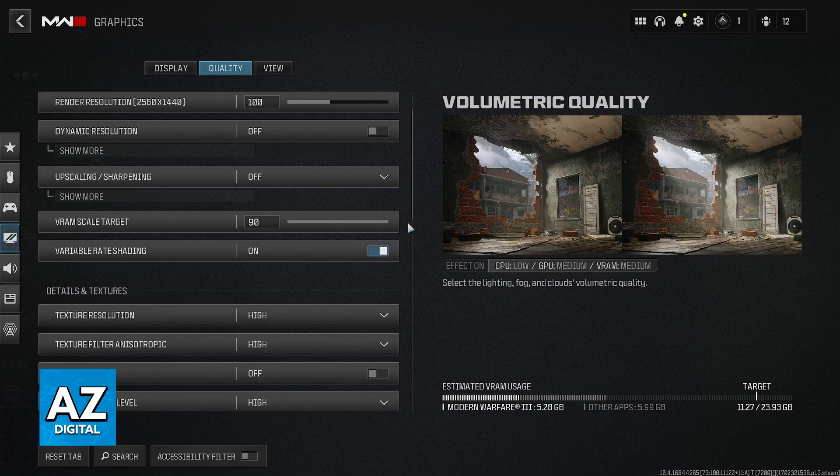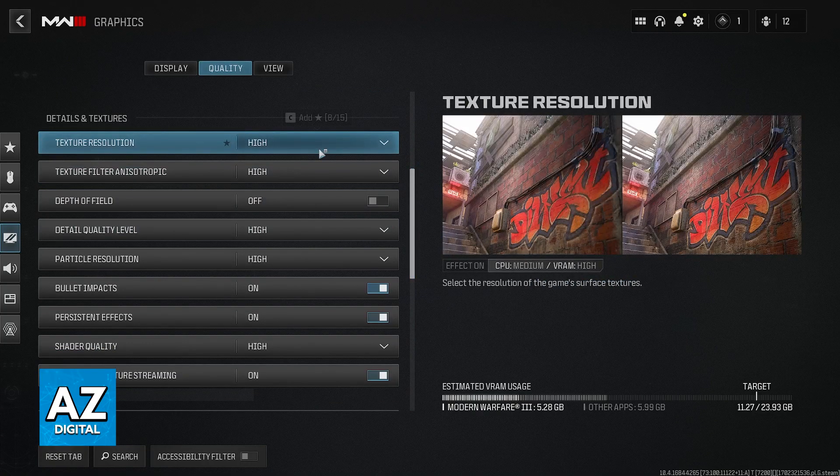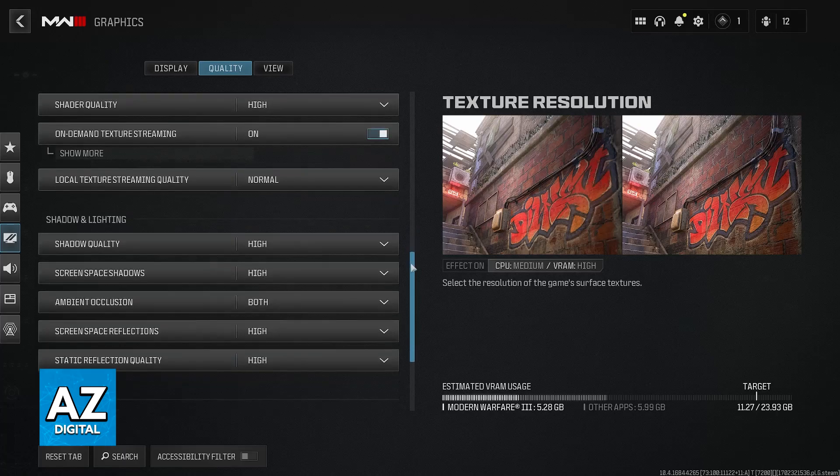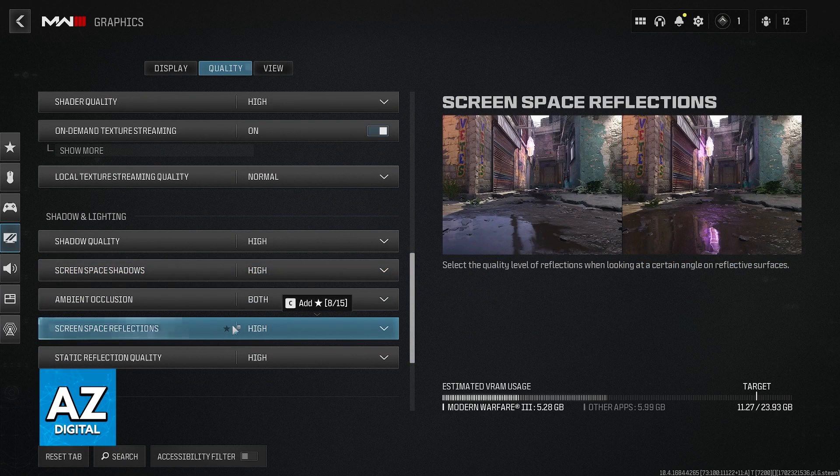Because of this, turning on RTX or ray tracing is impossible. Even though you can turn on higher quality using settings like texture resolution, shadow quality, screen space shadows, and screen space reflections, real ray tracing is not currently inside of Call of Duty Warzone 2.